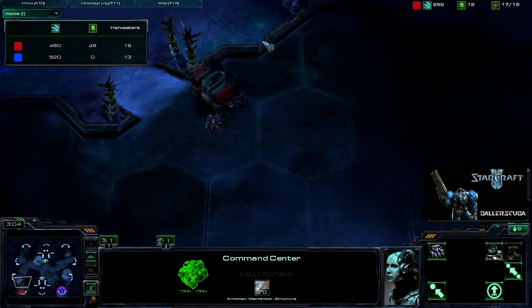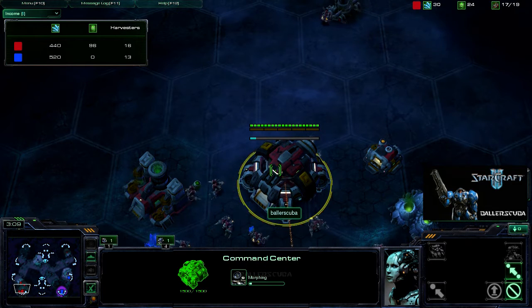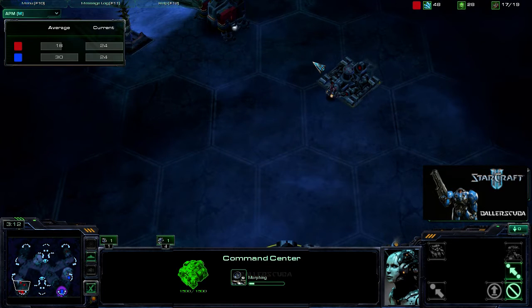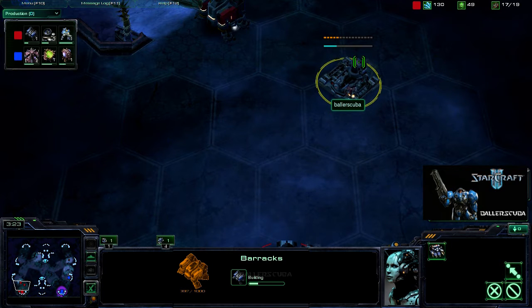First refinery is up for me. Barracks is up. Morphing that into an orbital command. Up to 36 APM to get that done. About half his APM. That's crazy.